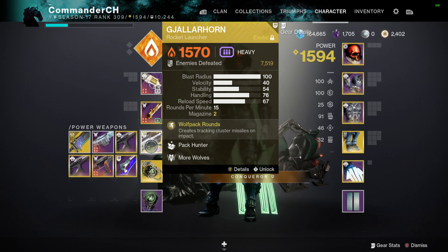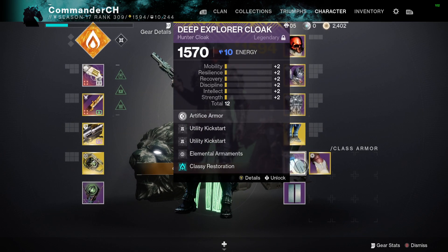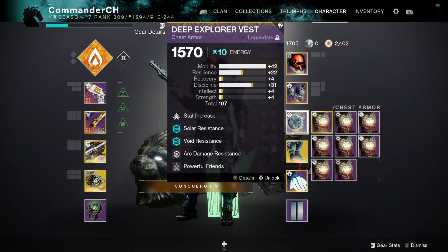The way to achieve the 2-3 shot kill is a bit specific, though you don't have to run it if you don't have the space or energy for it on your items. I'm on Solar to benefit from Classy Restoration, so I'm basically unkillable. I have Elemental Ornaments and Utility Kickstart — Utility Kickstart gets my class ability back immediately. The Elemental Ornaments trigger from G-Horn kills, dropping at least one solar well when you kill the unstoppable champion. I pair that with Elemental Charge to also get Charged with Light. You don't need Rocket Launcher Scavenger, but you can use it.